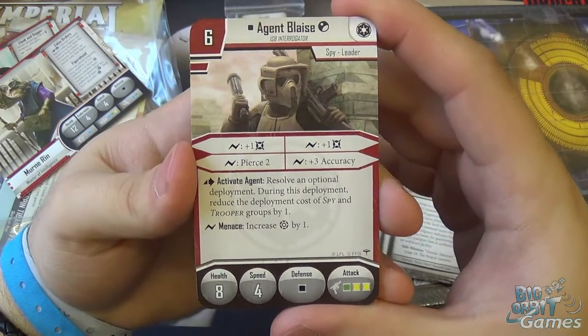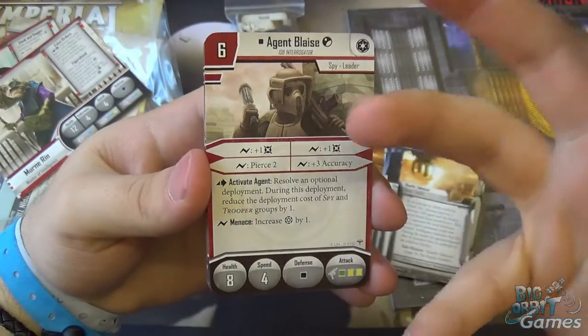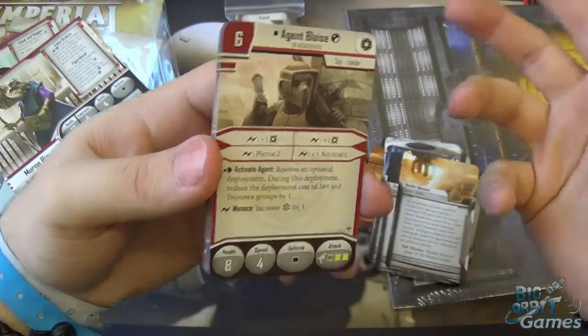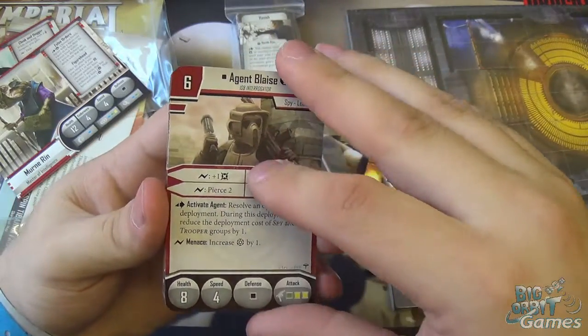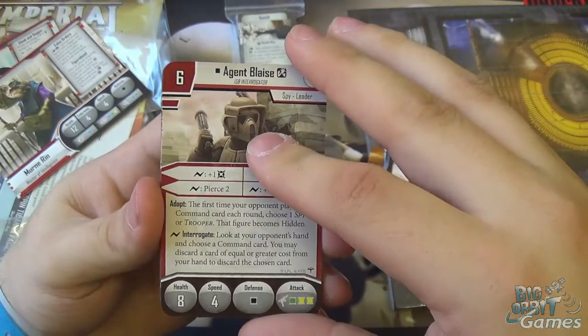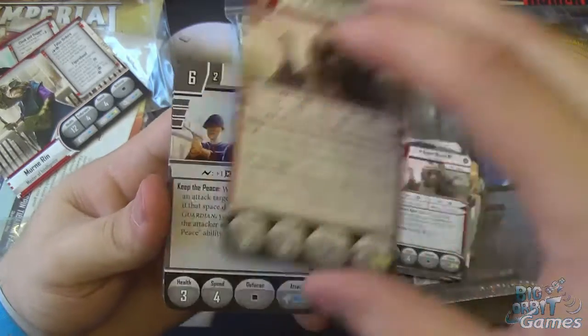And then we're onto the cards. We have Agent Blaze here. Each of these characters has also become available in an individual pack, so if you want to look through the cards and some feedback thoughts on those, check out the videos for those characters. Otherwise I'm just going to skim through them on this one. Agent Blaze is quite a cool little interrogator.